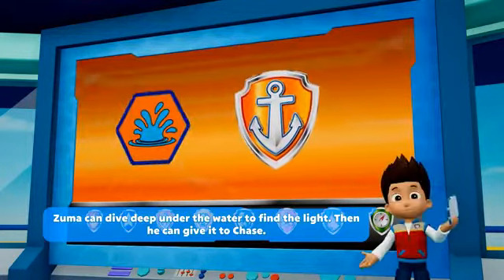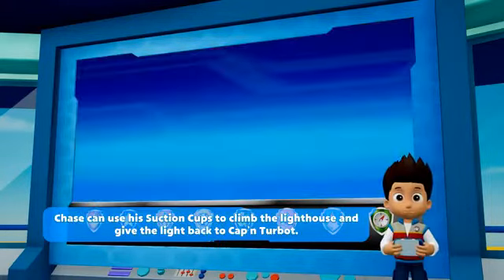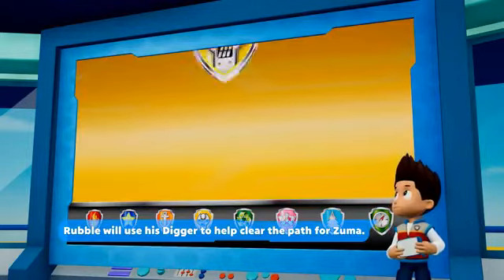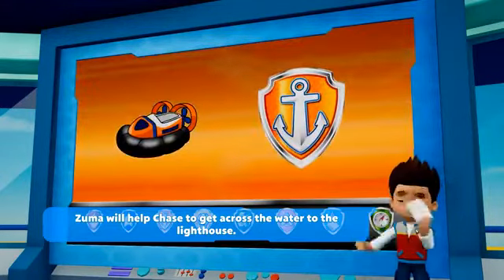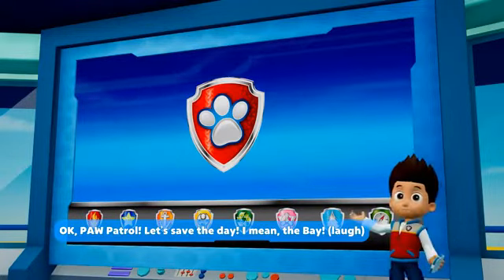Zuma can dive deep under the water to find the light, then give it to Chase. Chase can use his suction cups to climb the lighthouse and give the light back to Captain Turbot. Rubble will use his digger to help clear the path for Zuma. Zuma will help Chase get across the water to the lighthouse. Okay, Paw Patrol.